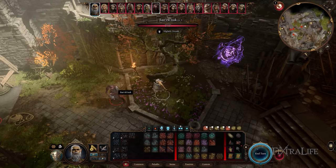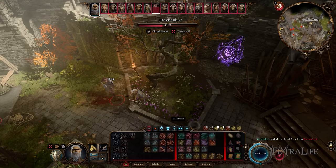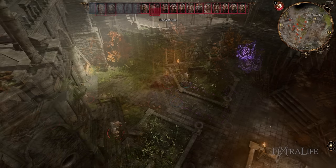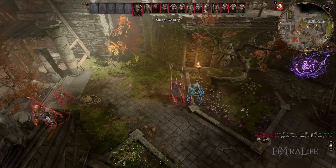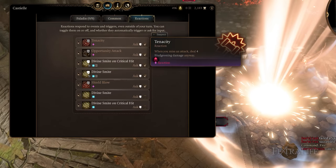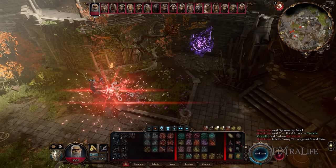You can actually get a pink-icon reaction on your own turn. For example, if you use Tenacity to deal damage when you miss on your turn, and then on the enemy's turn they hit you with a melee attack, you could use Shield Blow as a reaction to knock them prone — but you'd have used your one reaction for that turn. If you had instead used it for an attack of opportunity, you couldn't also use Tenacity, since you've already used your reaction that turn.